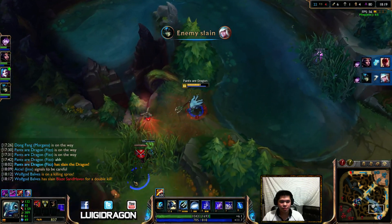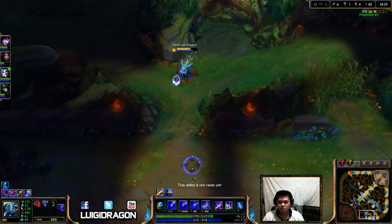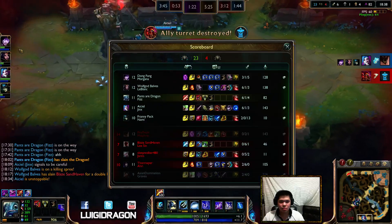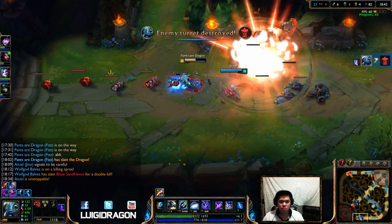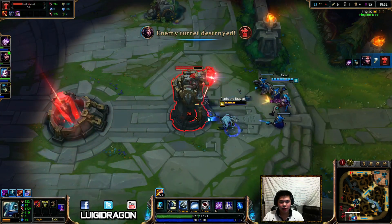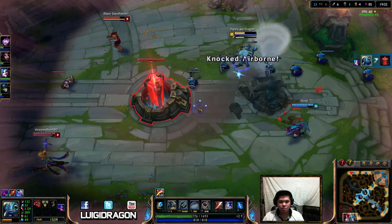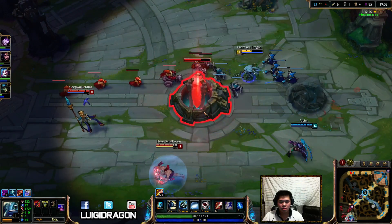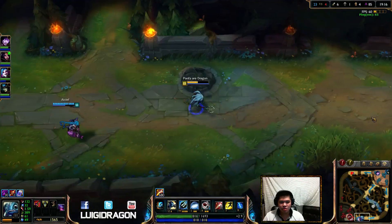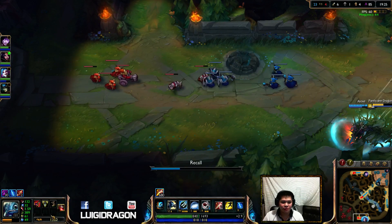Let's see if we can get this. I just used my W to proc something, but that's not good. I don't know if we can — we'll try and outplay him, why not? I see Grayson coming up top. We should probably back out because we don't have any teammates. This is the first way to throw — not backing out sooner. In fact, you should probably back out after getting that tower, because then they could engage on you into a 2v4. That would be bad.